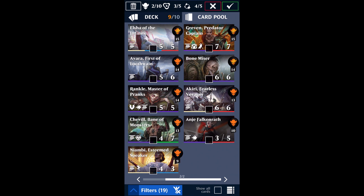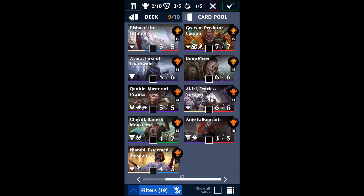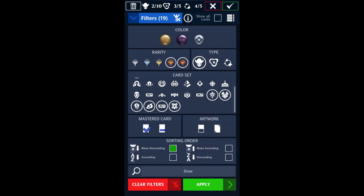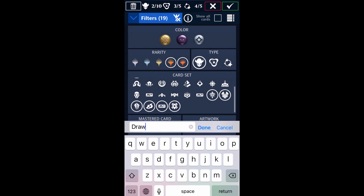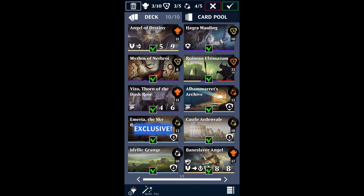Then you're going to want to round it out with something that draws you cards. If you can throw something else in that draws you cards, that's good, or if you can buff your Angel, that's also going to be a pretty sweet way to go. Let's put Baneslayer in — I love Baneslayer so much. And I built the deck around Angel of Destiny. You don't need the exact cards that I have — you just need Angel of Destiny plus removal plus gem conversion equals win. Seriously. That's it. Just this equals win.